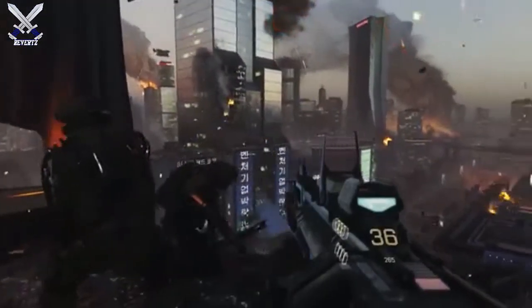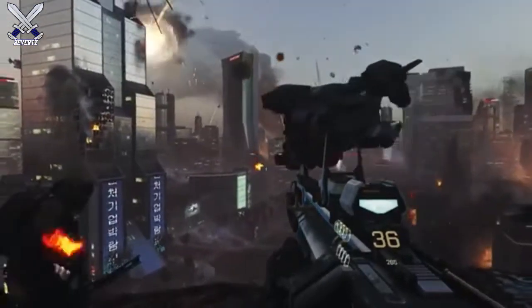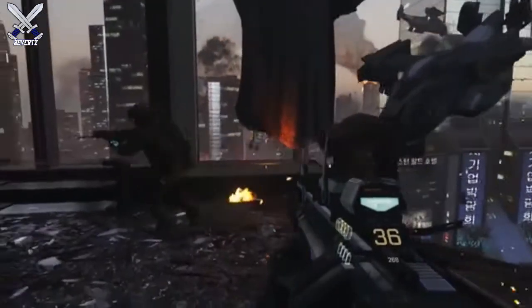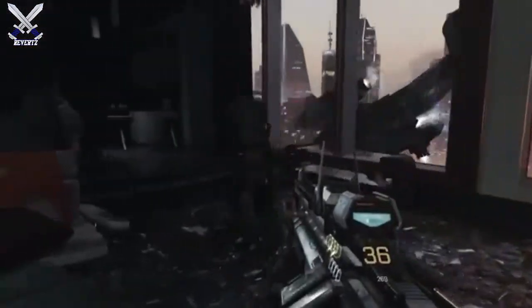Hey, what's going on guys, MrTheReverts here. As you guys saw, this is the new 3D printed rifle in Advanced Warfare. I'm pretty sure this is an Assault Rifle — it doesn't look that small to be an SMG, so I'm almost positive this is an Assault Rifle. What's really cool about this gun is that it 3D prints its own weapon.